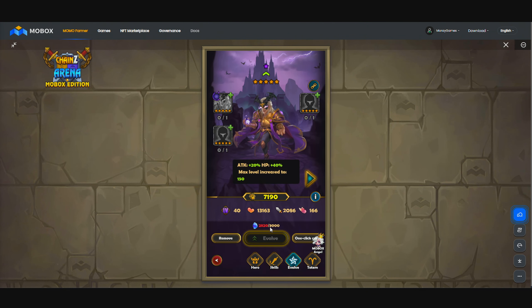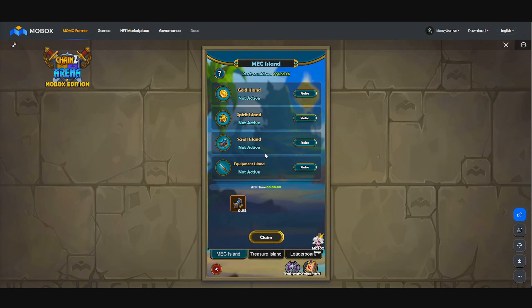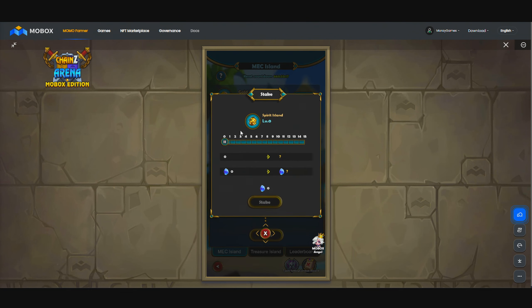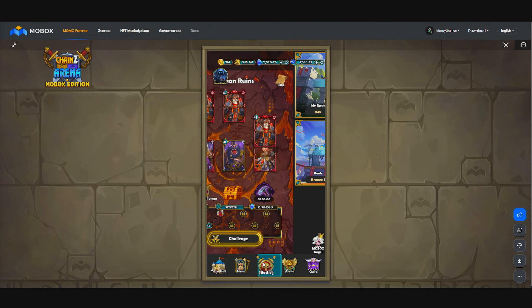Once I get 3,000 mech, I will evolve this guy right here. Unfortunately, I'm not that close to evolving, because I need to go back over here to my Island Brawl and stake one here. My account will be pretty much terrible without these two stakes — I need these two stakes right here in order to function efficiently.